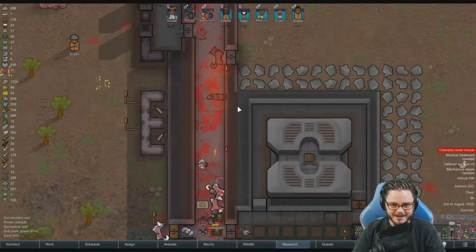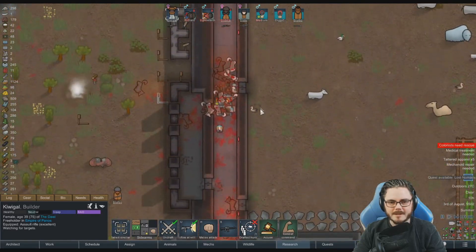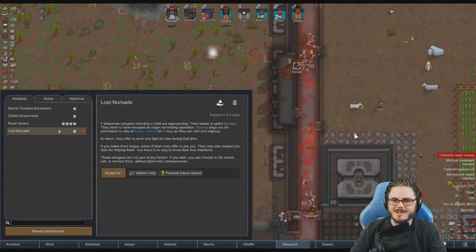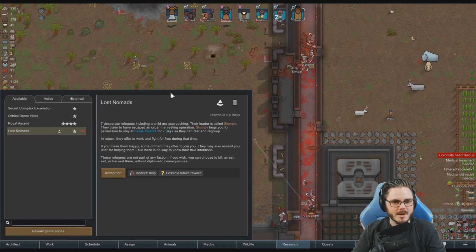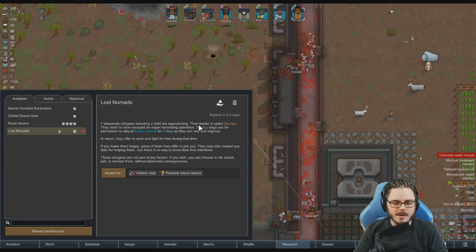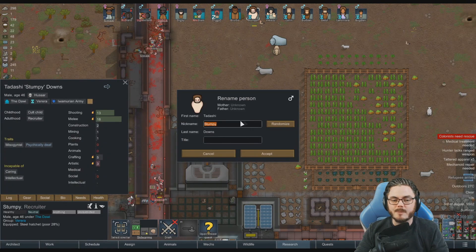A Lost Nomads quest becomes available: seven desperate refugees including a child are approaching. Their leader is called Stumpy, claiming to have escaped an organ harvesting operation. They offer to fight and work for free during a seven-day stay but may betray you. The player accepts and plans to have them immediately start building a visitors' hall, naming the refugees after random chat members.